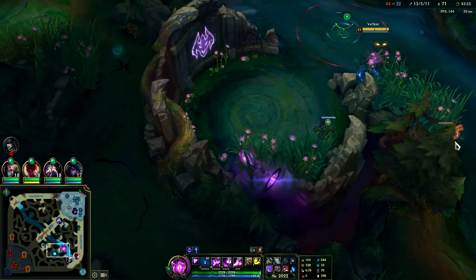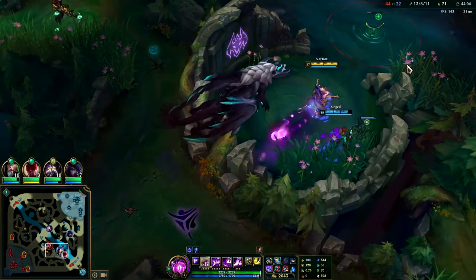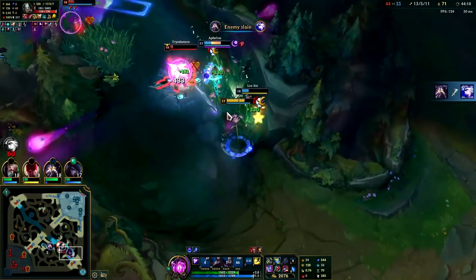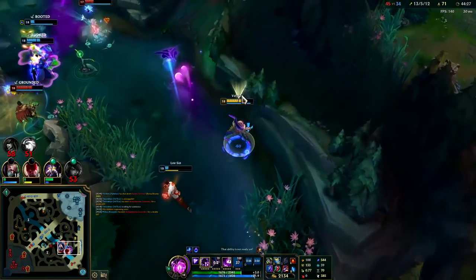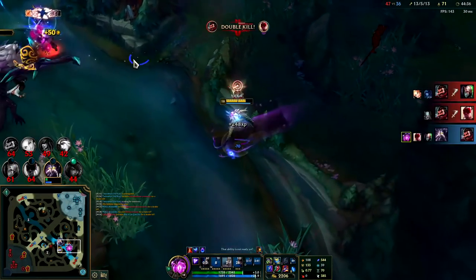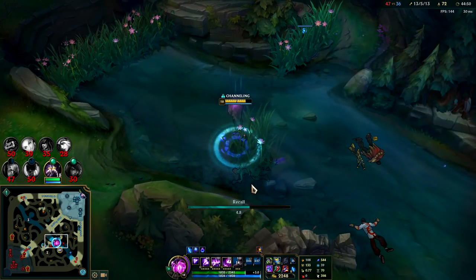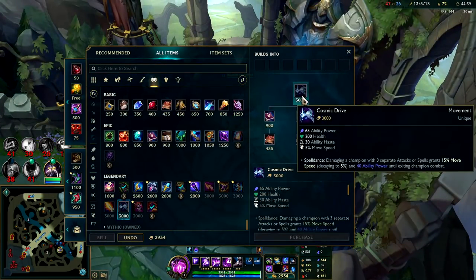We need a ward over this wall. Got him! That's a Lissandra TP right there. I exhausted her — praise the lord. Got a W on her face. Got him in midair! Wait, he's still alive? Why won't he die? I think his GA came up right as I was pushing damage into him. His Guardian Angel kicked in. Probably sell boots now for Cosmic Drive — can't quite afford it yet.